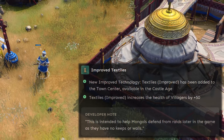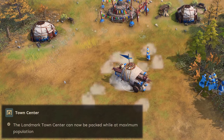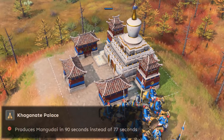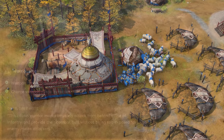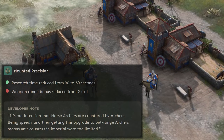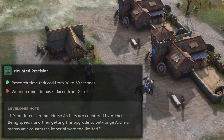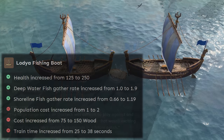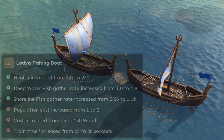The Mongols get an improved version of textiles added in the castle age to add 50 more HP to their villagers. Their landmark town center can now be packed at maximum population to be moved around, and improved biology is slightly nerfed down to 10%. The Khagan's Palace now produces Mangudai in 90 seconds instead of 77 seconds. Finally, the Rus warrior monks get a military buff — their weapon range is almost tripled and their charge range increased. The Horse Archer Posture technology gets a rework but it's mostly a nerf, with bonus range halved from 2 to 1, though research time is quicker. Bandits' bonus range is decreased from 1.5 to 0.5, and their Lodya fishing ship is significantly nerfed as well, aimed at curbing the Lodya fishing ship rush.